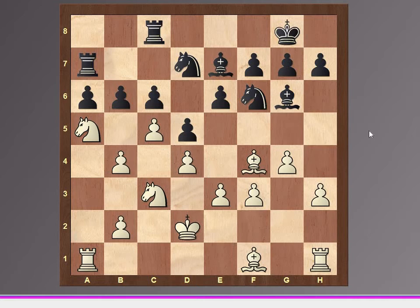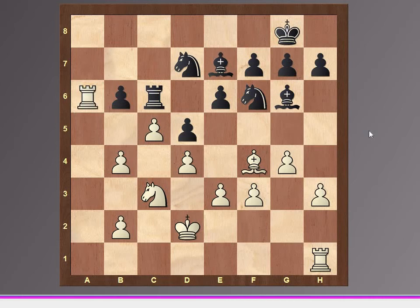Black is trying to open the b-file or kick the knight, and if cxb6 then white's pawn structure is gone. But now white goes for a tactic — Bishop takes a6, and if Rxa6 then Nxc6. The rook can't take on a1 because of Nxc7 check with the fork, so Rxc6, now Rxa6. White has given 2 minor pieces for a rook and 2 pawns — I think it's very good compensation.